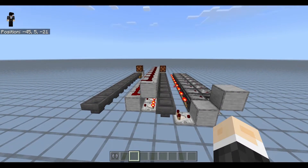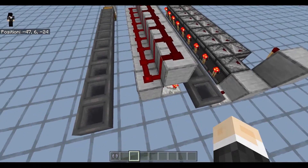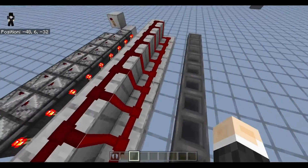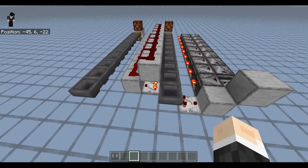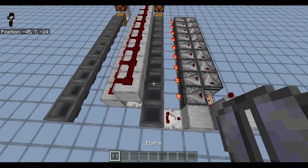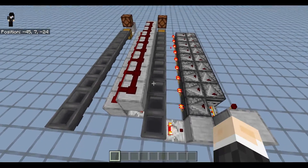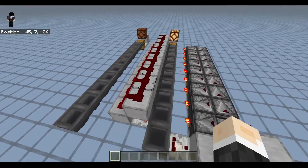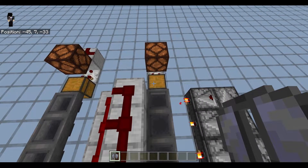Just to show that this isn't some cheaty business, I put some comparators right here that will power these pieces of dust, and the top dust will only turn on when the signal strength gets strong enough to make it go up there. I have an elytra there — it's not stackable — so it will actually make it go up there. If I throw it in here, as you can see it goes all the way there. It is accelerated hopper speed, for some reason.